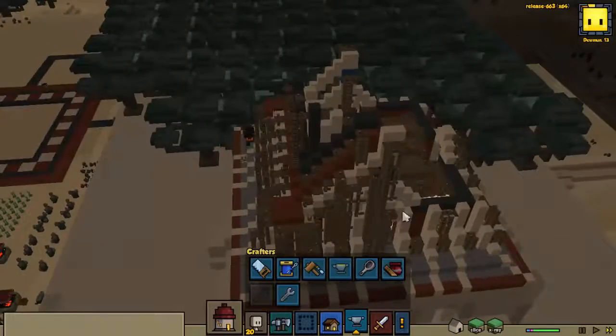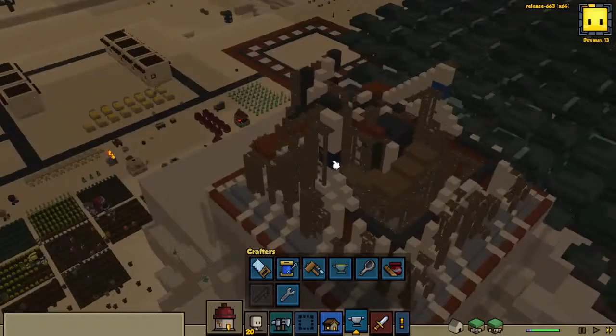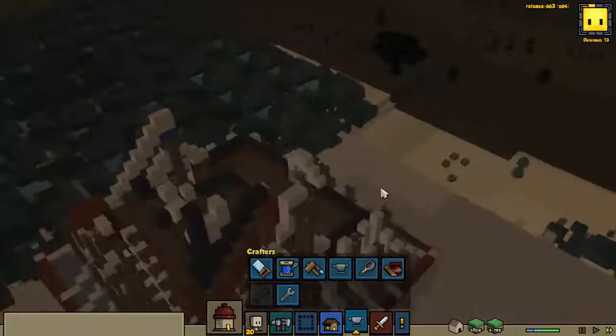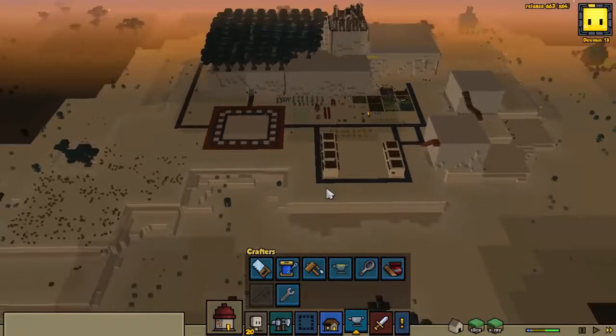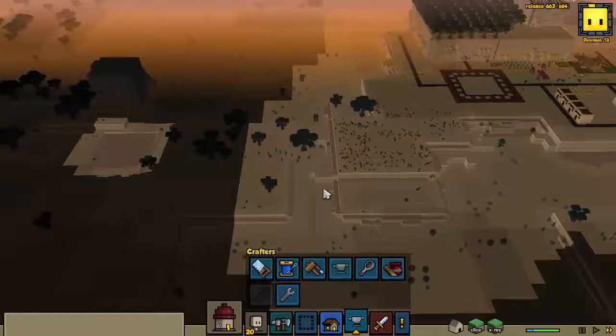One little thing I did at the lighthouse was put different colors above the doorways - we've got dark blue, light blue, red, and over here we've got light gray and slate gray, just to give it some variation. Obviously red is pointing towards the town - the most important, the most important way to face.